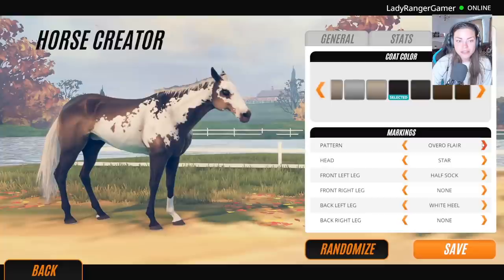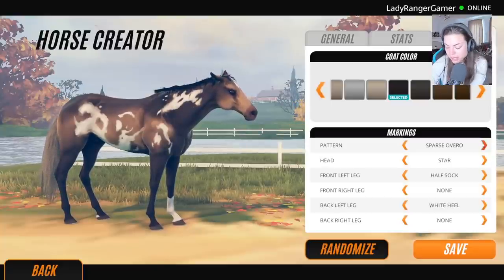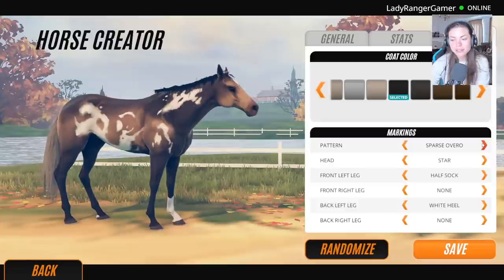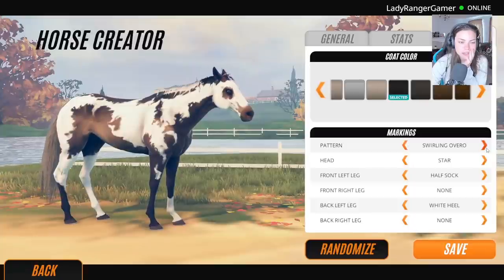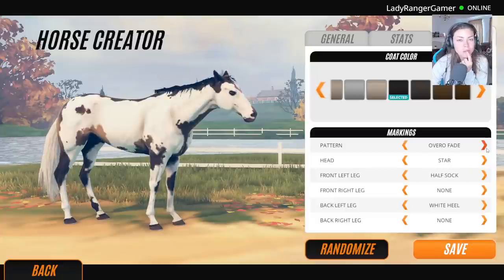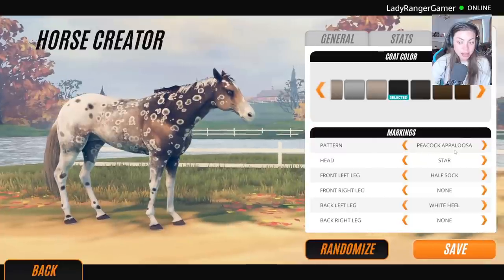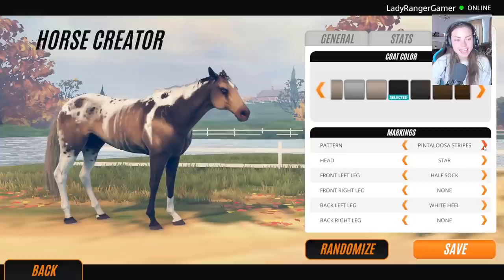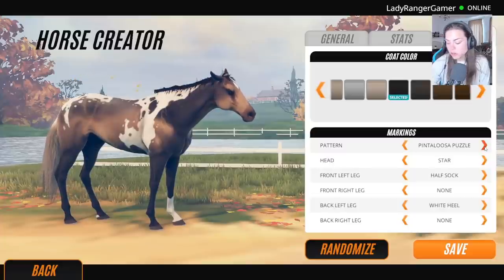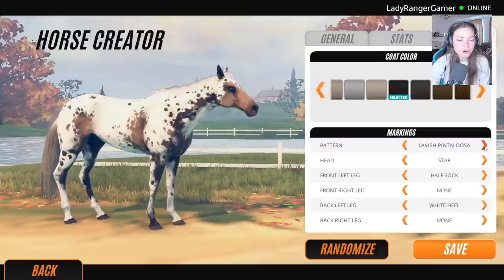This is one of my favorites — the sparse overo. I like this one but I also like this one. Some of these are beautiful — some of the new ones from the latest update. It's not going to be the peacock appaloosa, you guys know that. So we've got four so far: pinto stripe, sparse leopard, heavy dapples, and sparse overo. We just need one more and then we can get breeding.